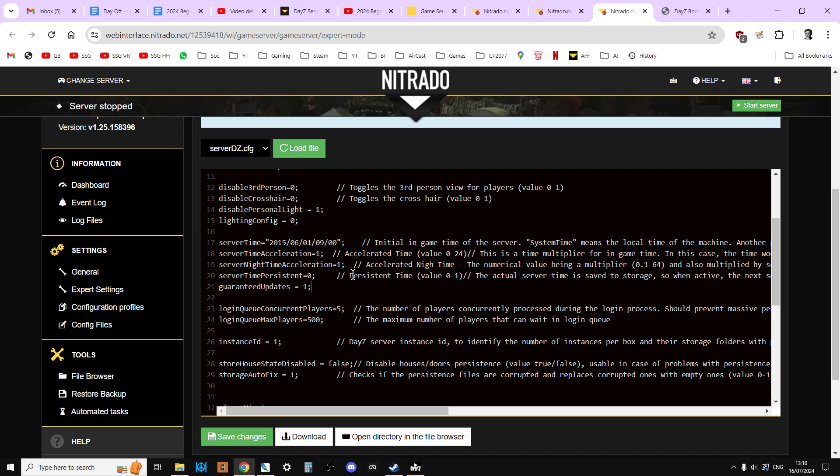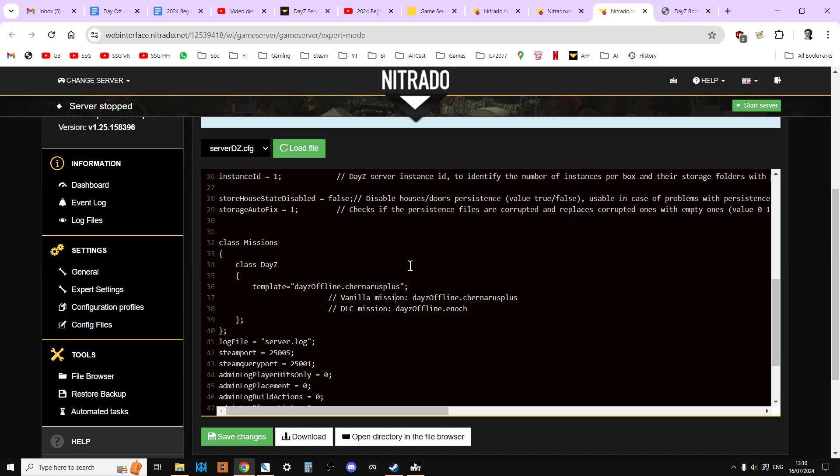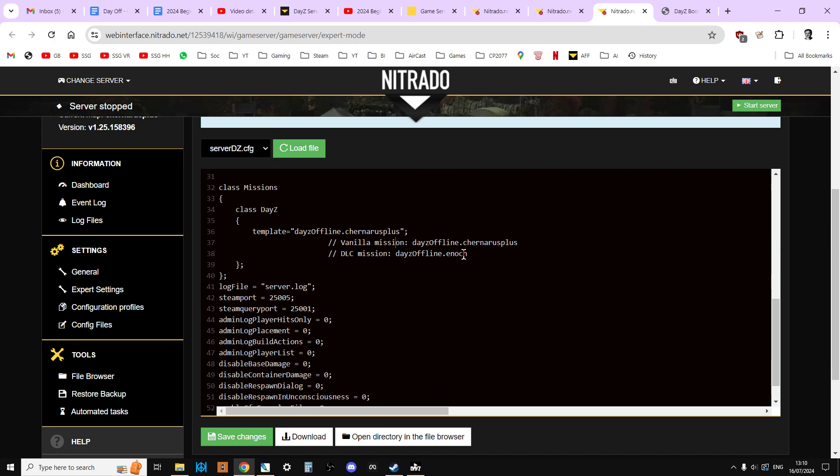The other thing we were going to talk about was changing the map. If we scroll down to where it says 'class DayZ', we have 'template equals dayzOffline.ChernarusPlus'. The developer remarks helpfully show vanilla mission and DLC mission options. If you want a Livonia server — Livonia is called 'enoch' in the server — it's a simple case of copying 'dayzOffline.enoch' and pasting it over the existing one, then saving and restarting the server.